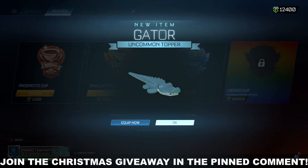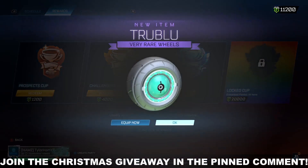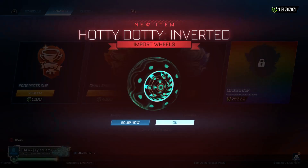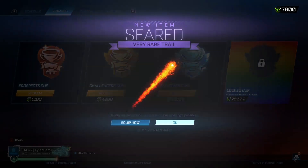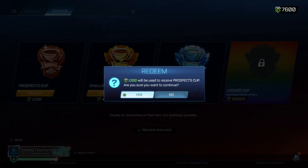First up we have an Uncommon Gator Topper. We have True Blue Very Rare Wheels — okay, not bad. Come on, nice! We've got Hottie Dottie Inverted Import Wheels. We've got a Star Helm Topper. A Seared Very Rare Trail — nice! We're not getting two bad items, to be fair.